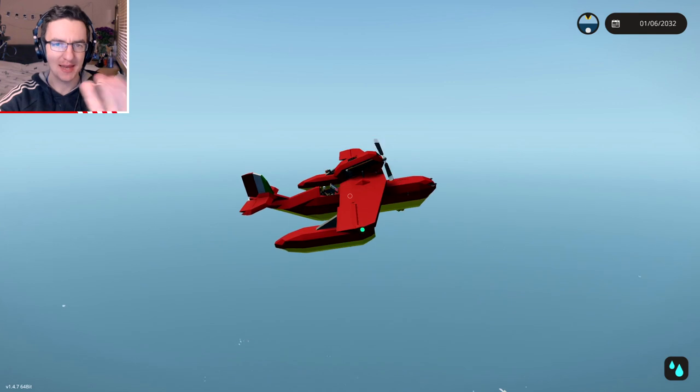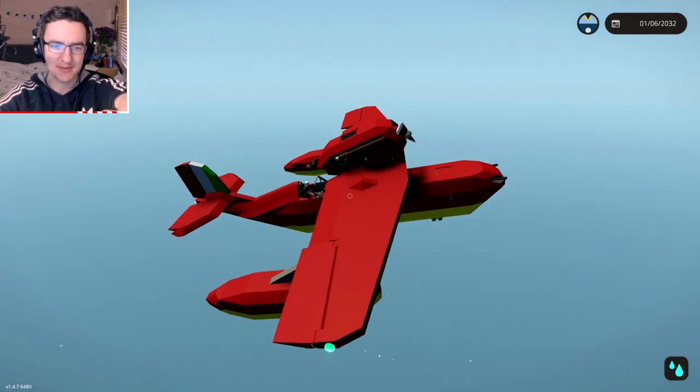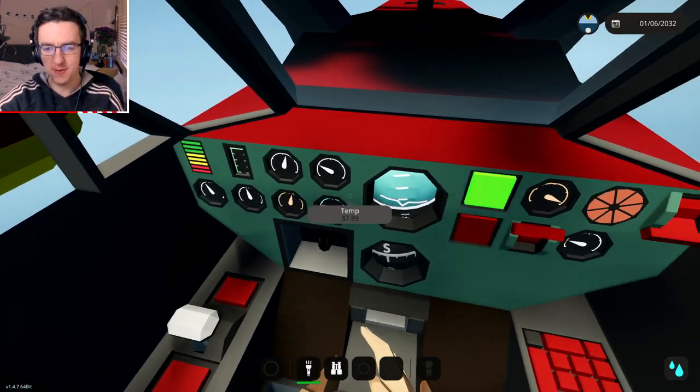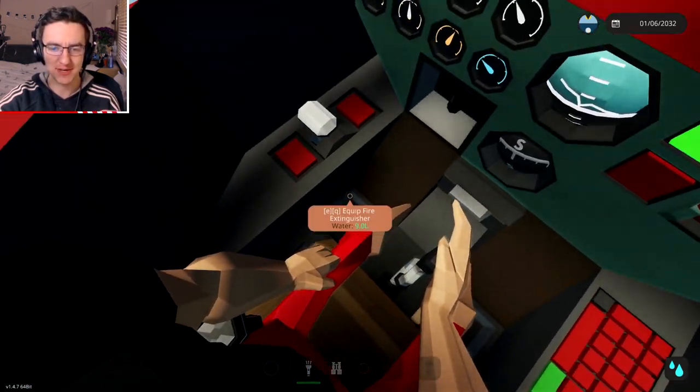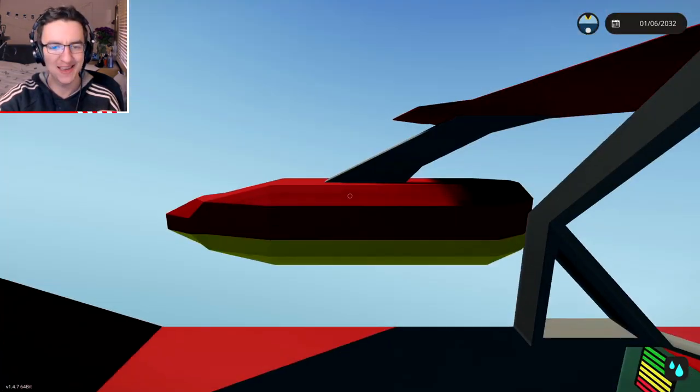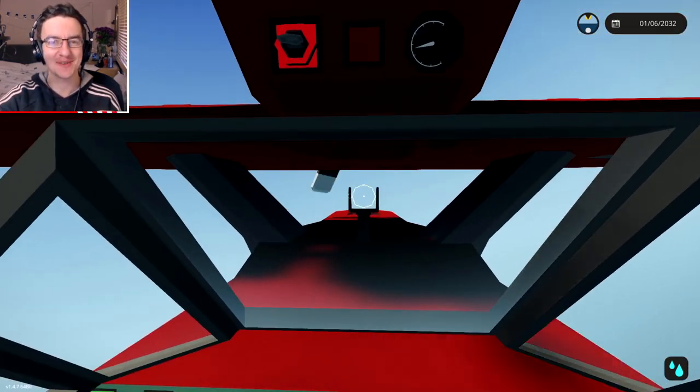If you guys want to test this thing out, I'll link it down below. Let's go ahead and move on to the next one. But before we do, look at the cockpit — I actually think it looks sick in here. We've got a fire extinguisher. Anyway, let's move on to the next one, shall we?